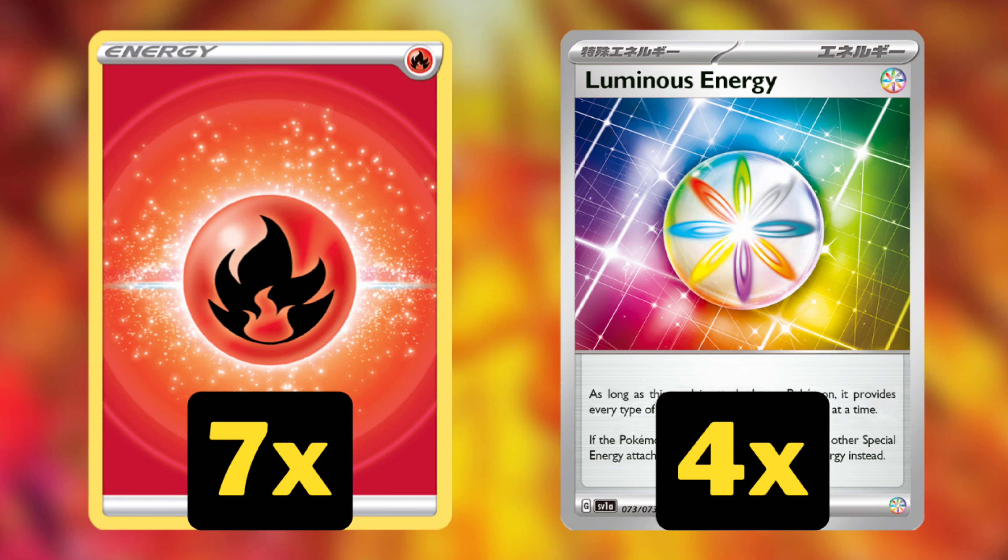Lastly, we're playing seven Fire Energies and four Luminous Energies. Fire Energy is of course the main energy we'll be accelerating and attacking with. Luminous Energy is very cool because it counts for any type of energy as long as there's only one special energy attached. We can stash it on something like an Armorouge in the early game and then move it to our active Pokemon when we're ready to use it late game. As long as we don't put two Luminous Energies on one Pokemon, we can stash these for later and use all our fun tech attackers to have options for every matchup.